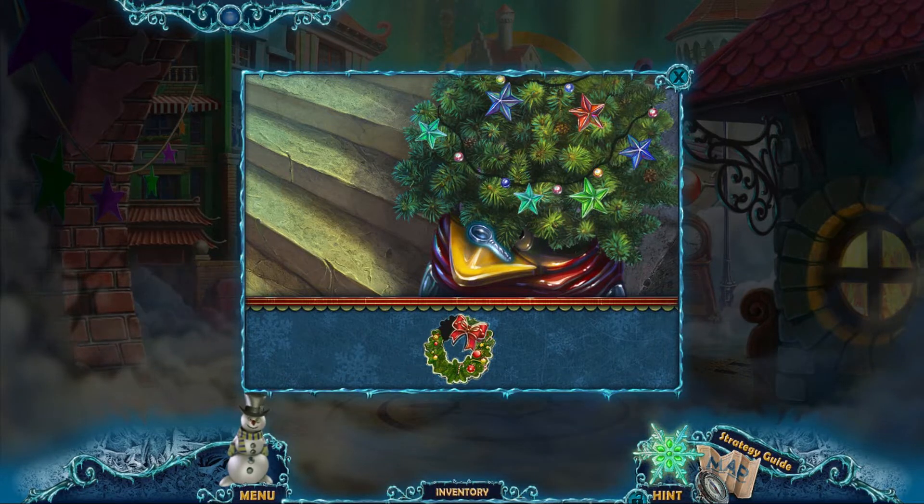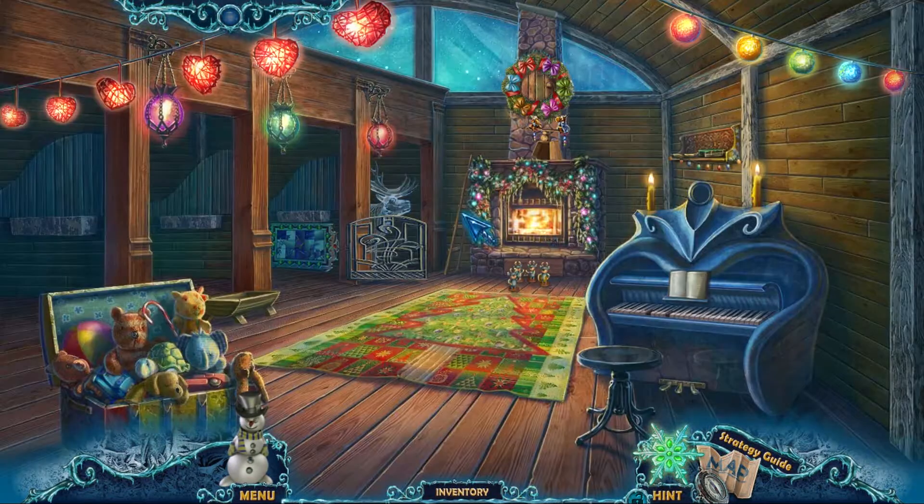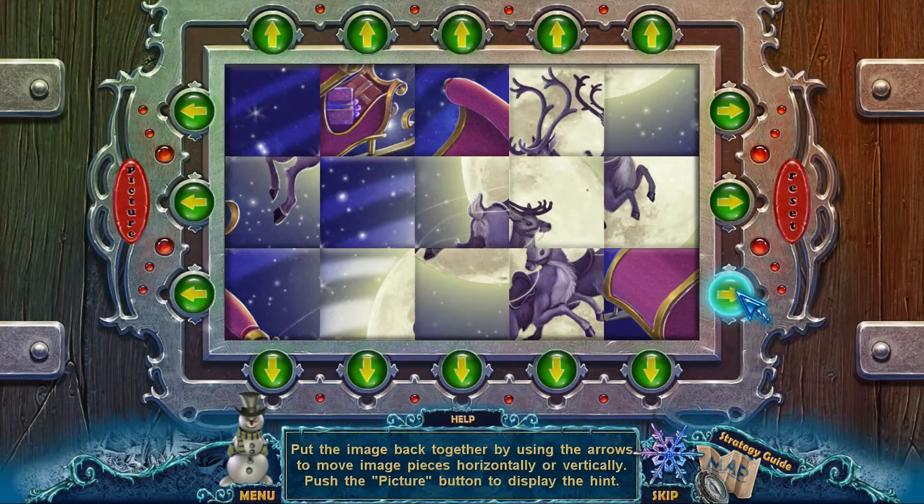We've nearly got this puzzle complete. We need to put this button down and do this puzzle. Put an inch pad together by using the arrows to move the missing pieces — horizontally and vertically. Push the picture button to display a hint.